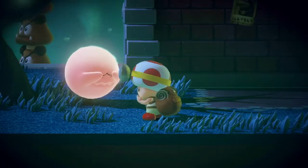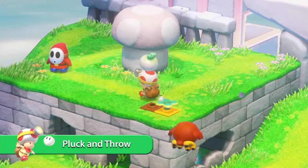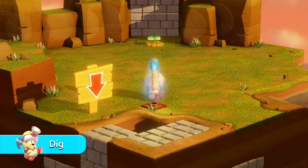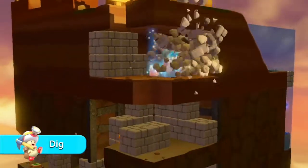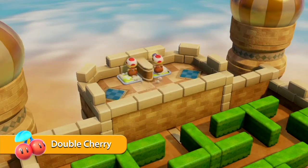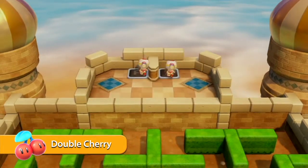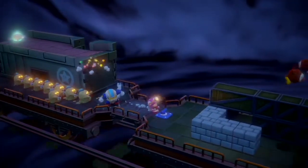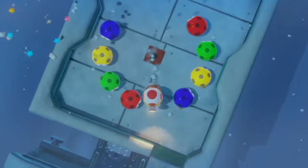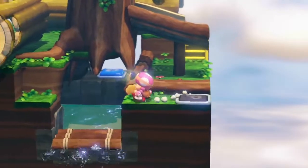But don't worry — Captain Toad knows how to take care of himself. He can throw turnips at his enemies to knock them out, swing the super pickaxe to break down blocks and open paths, and even create Captain Toad clones to help him along the way. Captain Toad has his own unique moves to help him survive even the most challenging of situations.